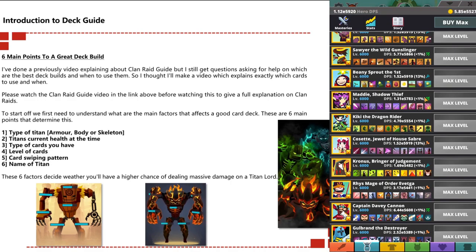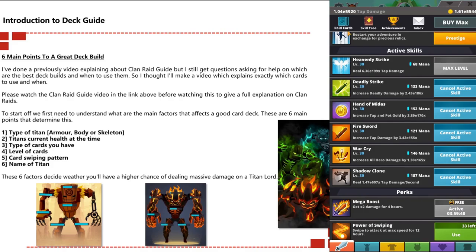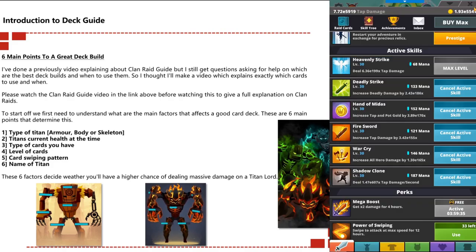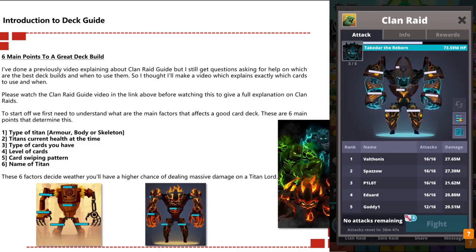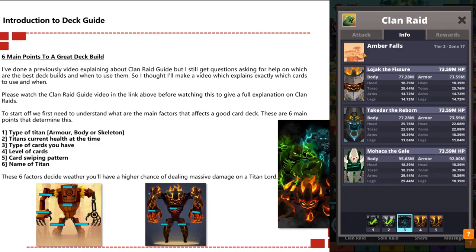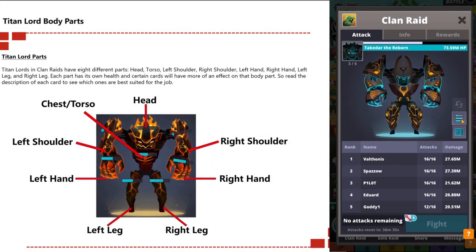To start off, we need to understand what are the main factors that affect a good card deck. There are six main points: one, the type of titan - so if it's armor, body, or skeleton; two, the titan's current health at the time; three, the type of cards you have; four, the level of cards; five, the attack pattern; and six, the name of the titan. These six factors decide whether you have a higher chance of dealing massive damage on a titan lord or not.